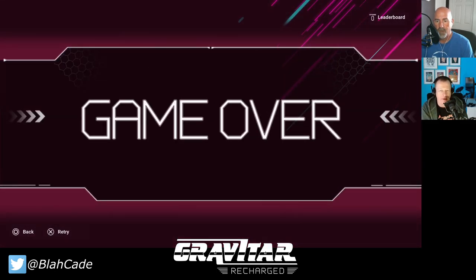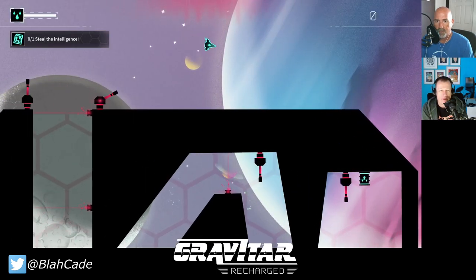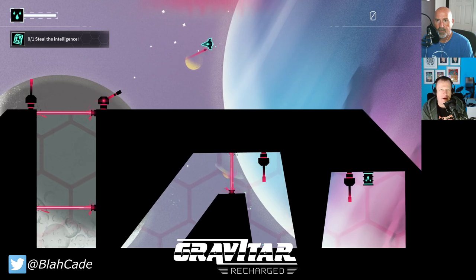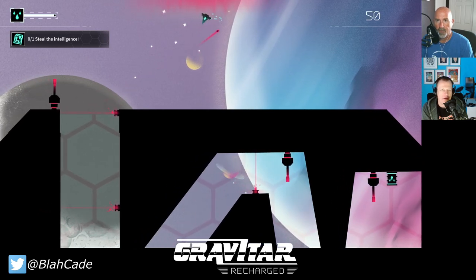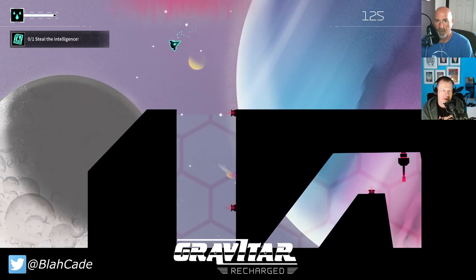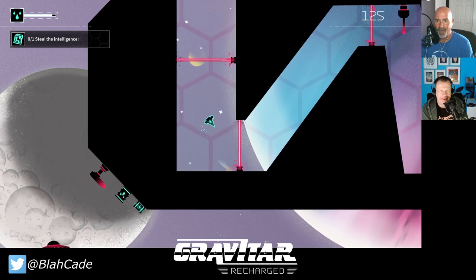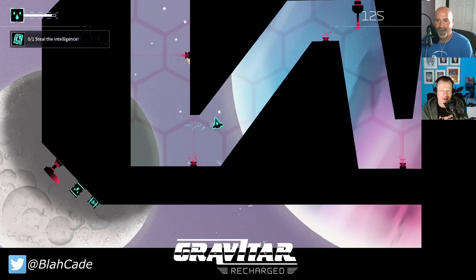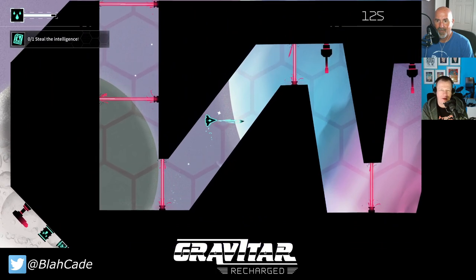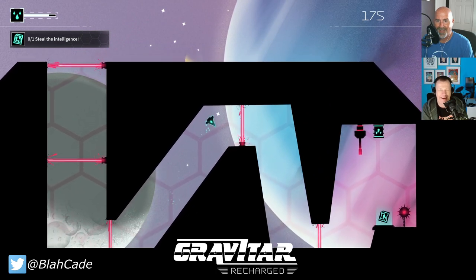Mines are counted as enemies — oh, nailed again! Let's try the 'Steal the Intelligence' mission. This one looks like a maze you have to navigate through — definitely not easy. You have to destroy everything in it, but you can't destroy the lasers, so it's better to fly around them. Once you get used to the dynamics you can fly through these levels much more confidently.